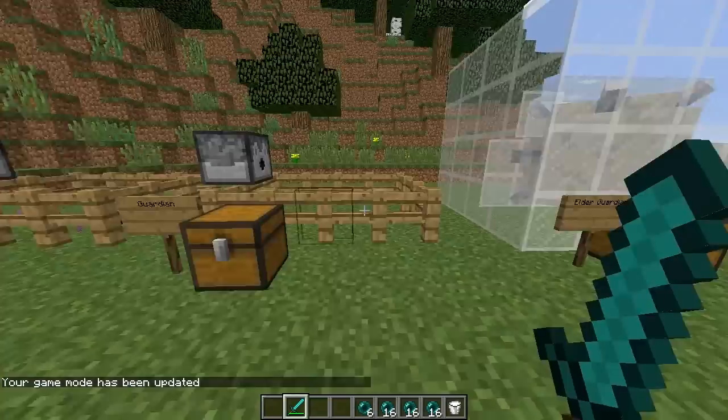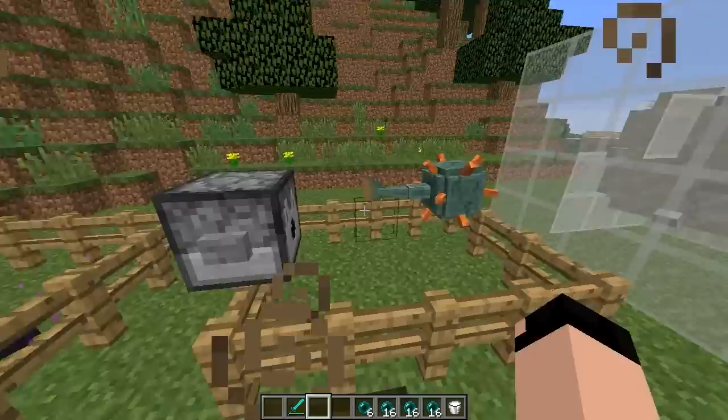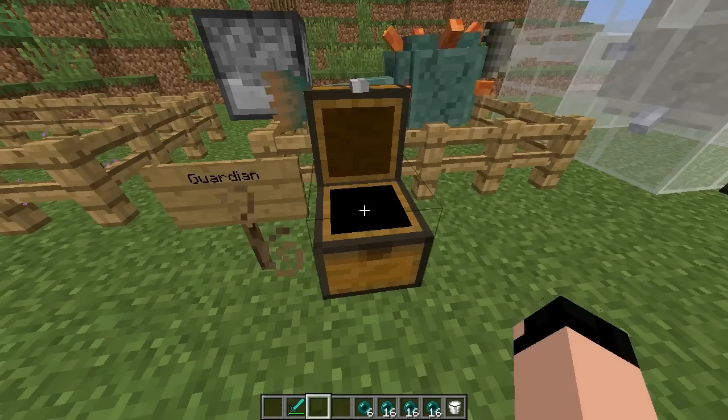The next one up is the guardian. These will appear in a new structure called the ocean monument, which I'll show you in just a second. This thing is basically a one-eyed fish-looking creature and can actually survive on land. Their common drops are raw fish, prismarine crystals, and prismarine shards. Their rare drops are clownfish, pufferfish, raw fish, and raw salmon.